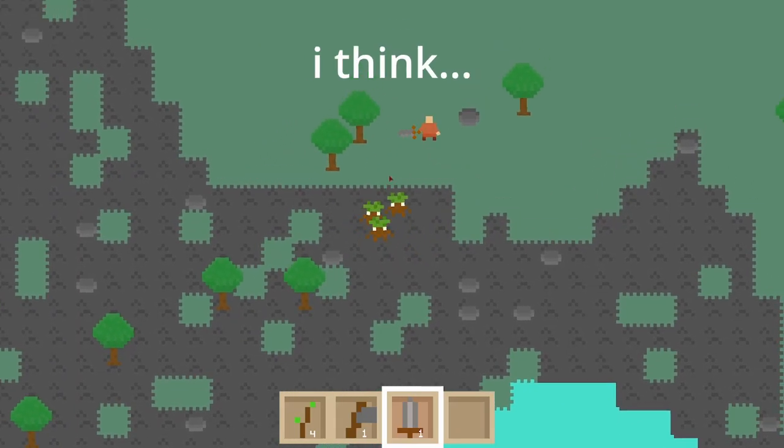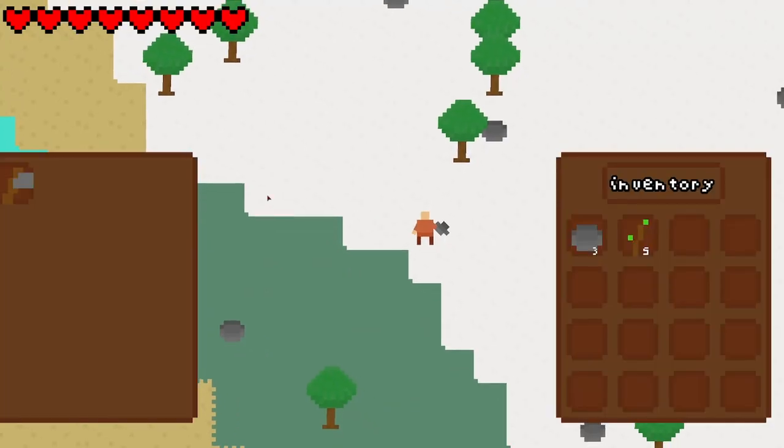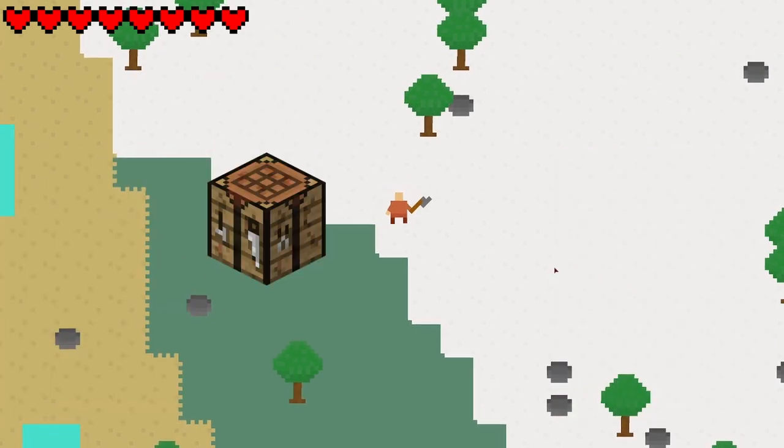In this devlog, I'm going to show you how I added smart enemies to my game, but before that, I want to work on the crafting system. The current crafting system only lets you craft items by hand, but I want to expand on this and add things like crafting tables and anvils.